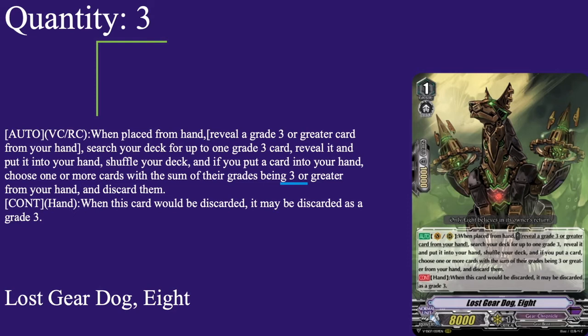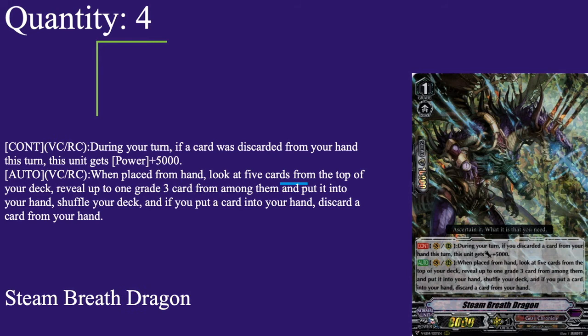The moral of the story — don't do stupid things. I say that now, but half the decisions I make in card games are very stupid, and my friend will vouch for that. Anyway, just 3 of Lost Gear Dog because it's ride fodder and can search your deck.